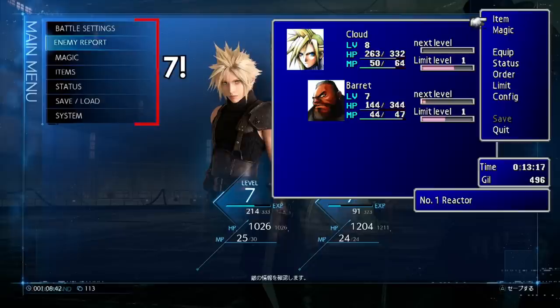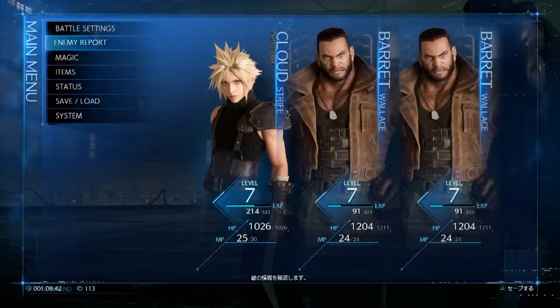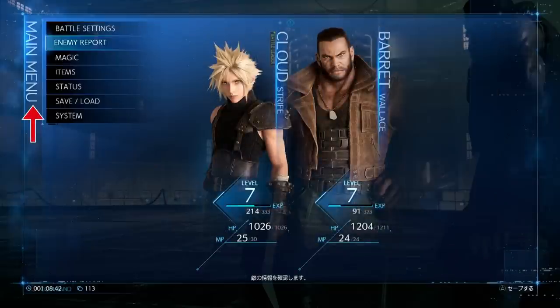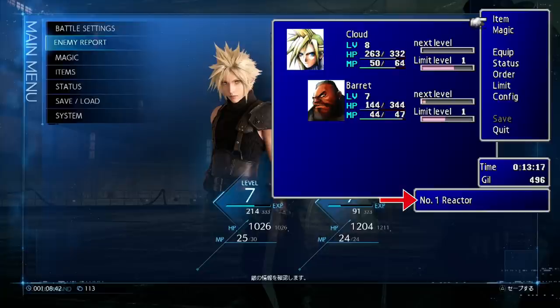At least there's one improvement over the original and that's the menu description at the bottom. In the character area, we see there's room for one more — I tried to place a fourth one, but then it gets really crammed, so I think three is the maximum here. Like the menu location text, the character names are also oriented vertically. Speaking of location, it seems like they removed this — the original always told us where we were. Let's hope this feature returns in the final build.